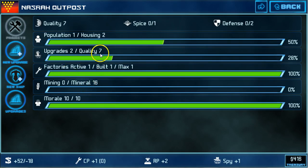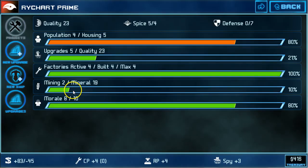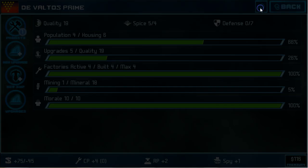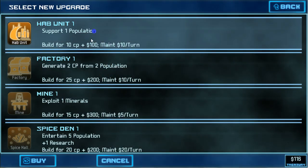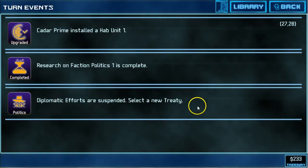We are going to get a pretty bad roll — seven quality, 16 mineral. That hurts. The first thing we're going to do is put in a mine, but we've got to be careful not to let people jump ahead. We have a hab unit already going in for Fletcher Cross. Rashard Prime is in a much better position to get a mine in, so we're going to drop a mine in on Rashard Prime. We really want to see Kadar Prime get back to 10 morale. To use the CP that this new planet is turning over, I'm going to put in a hab unit and come back and drop in a mine when we have the money.